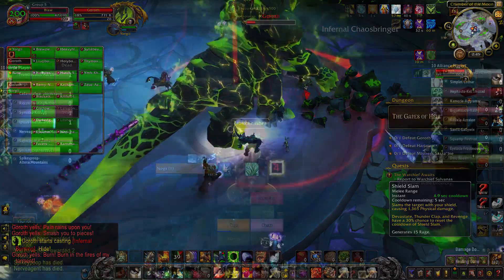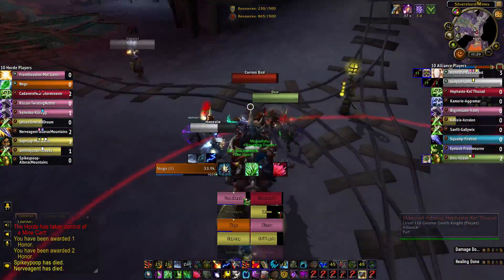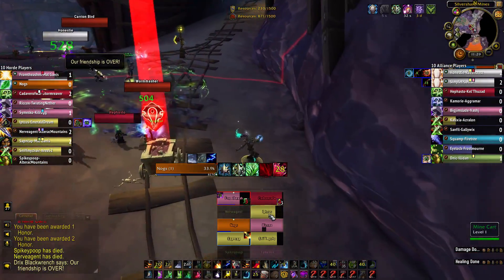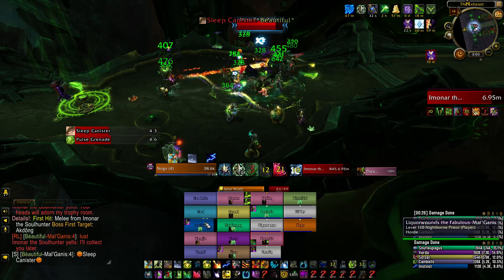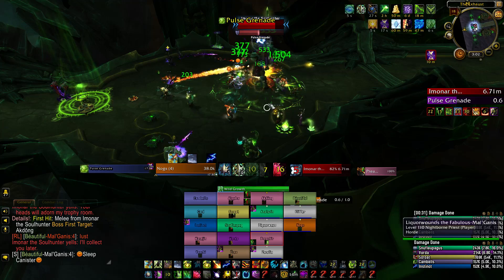I was constantly looking at my health bar at the top left, then quickly switching my eyes to the top right to see if my Ignore Pain had fallen off, whilst panicking and clicking my Shield Block manually. I was looking everywhere except my character, who was spreading fire onto the whole raid group. It was straight after this experience I knew I had to change the way I played.